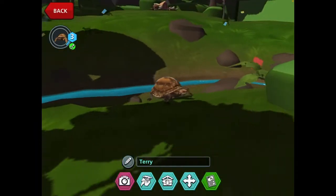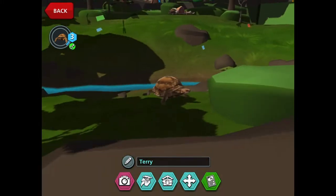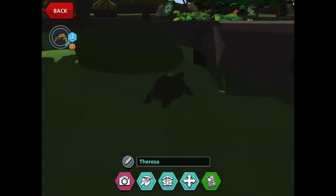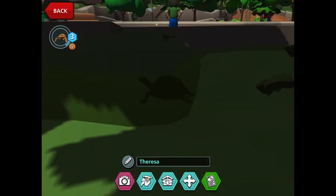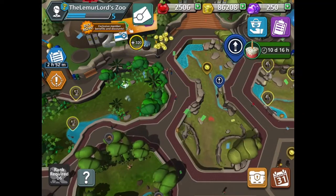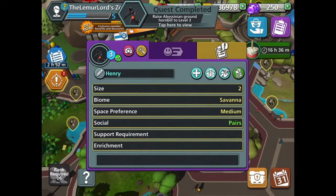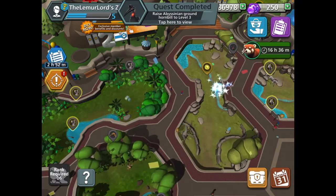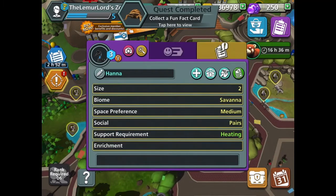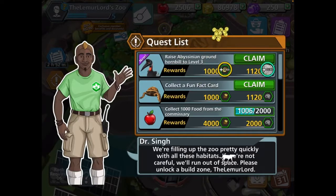It doesn't really look like bones, but anyway. Here are our tortoises. What do they call this one? This one is Terry. And then of course Teresa, who is inside of the ground, which is wonderful. What do they like? Prefers to live in pairs — well, that's good. And prefers heated environments.